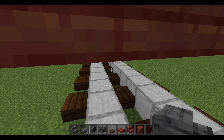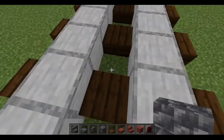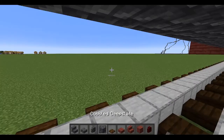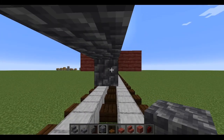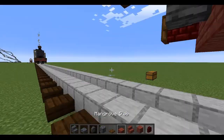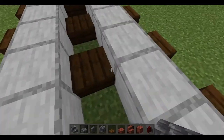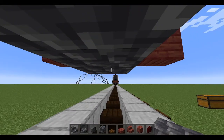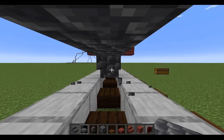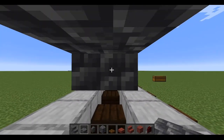Now grab your cobbled deepslate stairs — I use these as they're easier to find in survival mode. Go right after the buffer beam to make it slope off a little before it becomes a solid square, as otherwise it'll look weird. Make it a two-tall thing along the bottom, and right when you get to the end place a cobbled deepslate stair there. Then add slabs lining all the way to the back before that other stair at the front — line out this chassis all the way back.